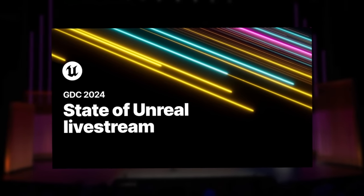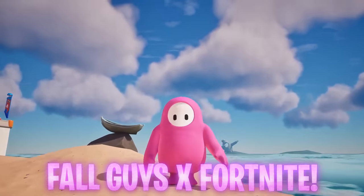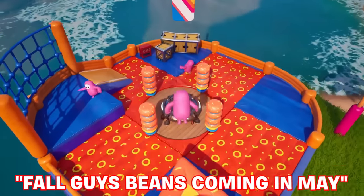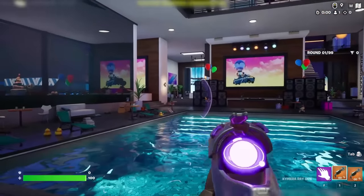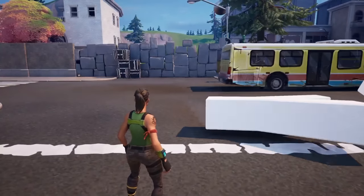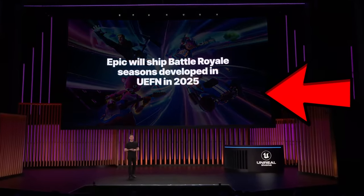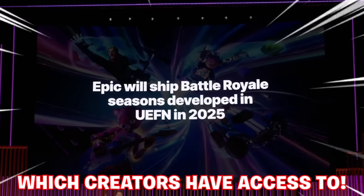A lot of this was revealed in the State of Unreal livestream from Epic Games, showing everything upcoming — including a complete Fall Guys crossover into Fortnite within Chapter 5 Season 3, coming around May. They also showed the official first-person camera view made by Epic Games, not just concepts or leaks. With all this development to Creative or UEFN, they announced something bombastic: Battle Royale in 2025 will use the UEFN tools that creators also have access to.